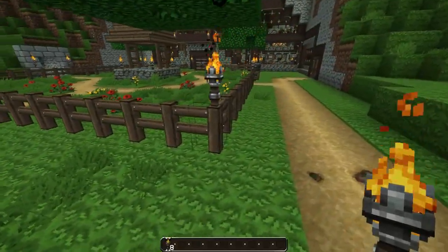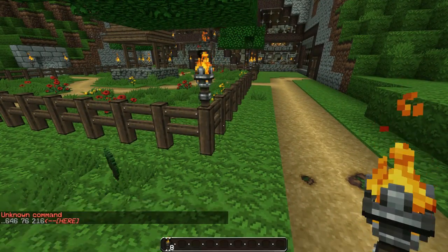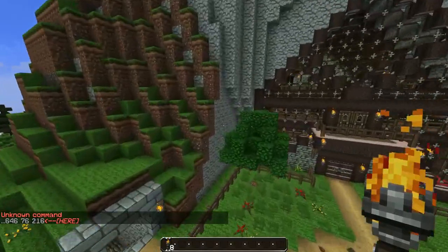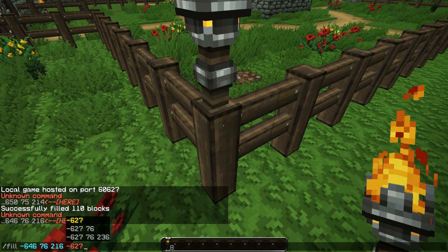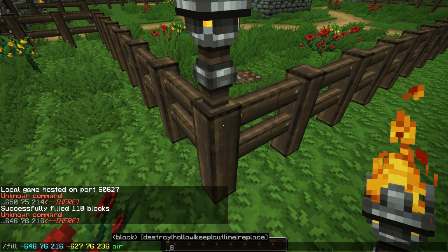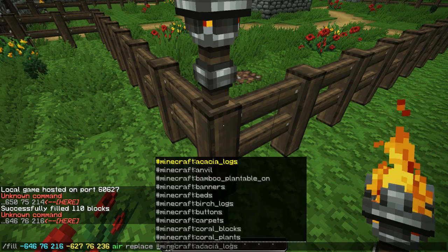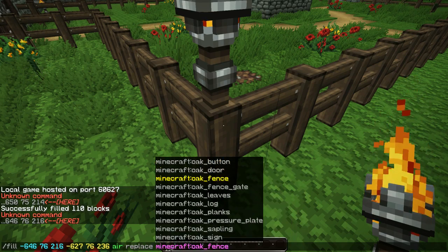So again we'll just do fill, cut, tab, enter. And then right here as well. Alt up, tab. Let's see air, replace, oak fence. There we go. BAM!